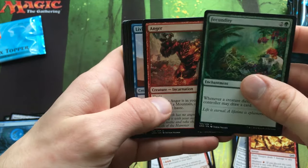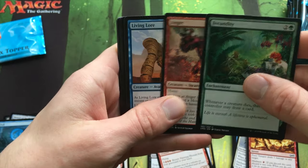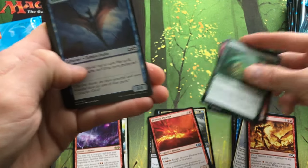Got Fecundity and Anger. That was in my Staples binder — maybe I don't need it in there anymore.